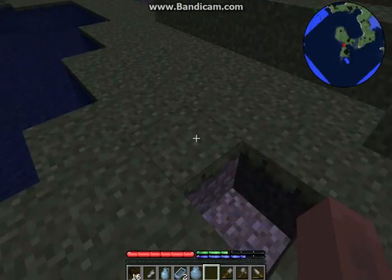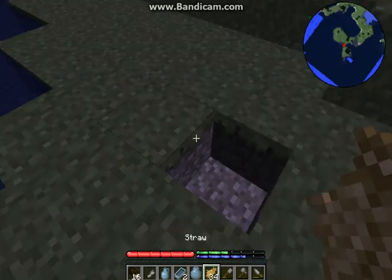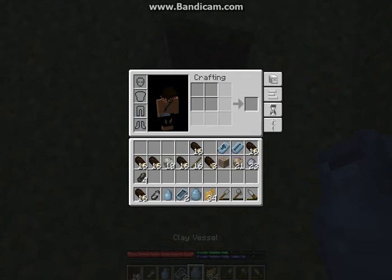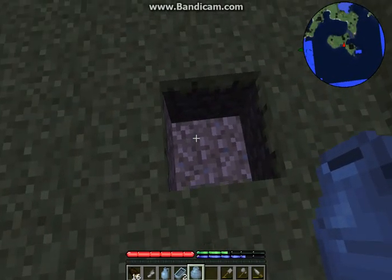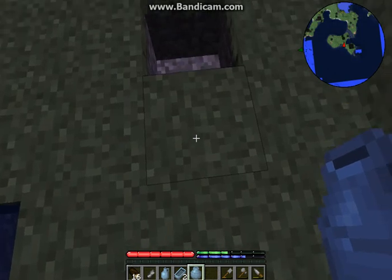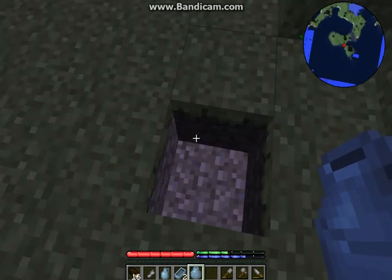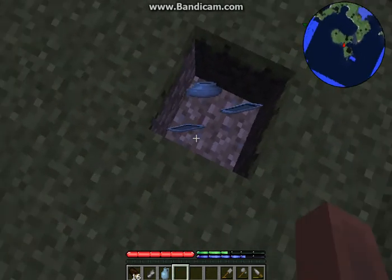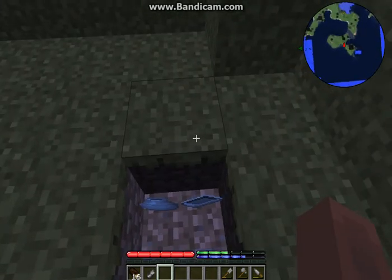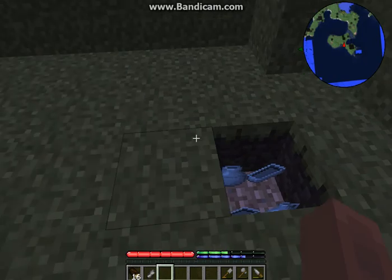What you need to do now is first you have to place — you have to sneak, and then you have to sneak and right-click into this hole. You can make a hole, but it has to be surrounded by solid blocks on all sides.